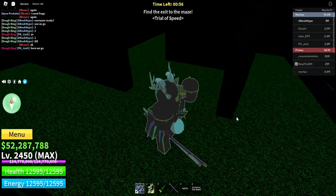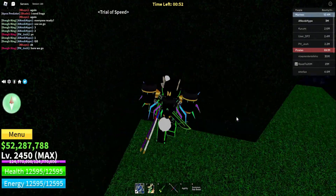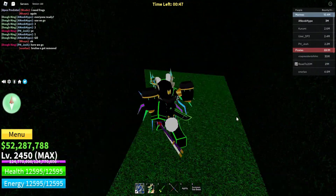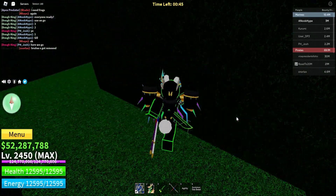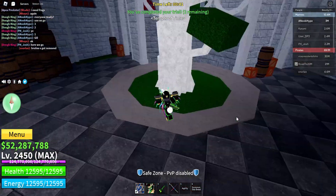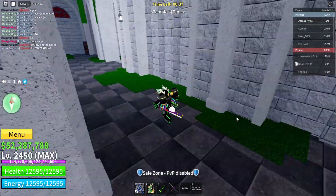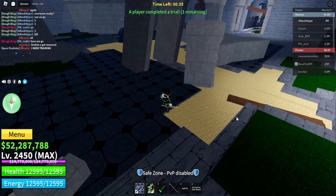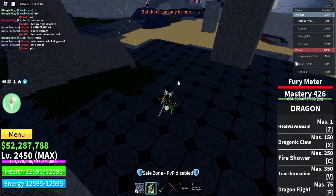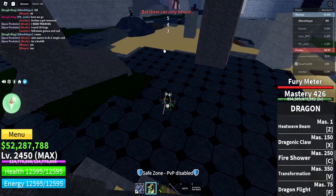When the countdown ends, you can enter the door and do the respective trial for each race. For Mink it's a maze, for Skype it's an obby. There will be a timer, and all three people must complete their own trial before it ends or you'll need to time your ability again. Once you complete the trial, you'll be teleported back to wait for the others. Only one person can awaken their race, so after the last person finishes, you're all teleported into a room for a final showdown — last man standing gets to awaken their race.